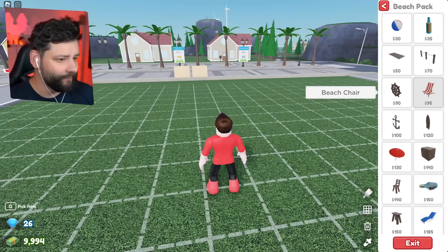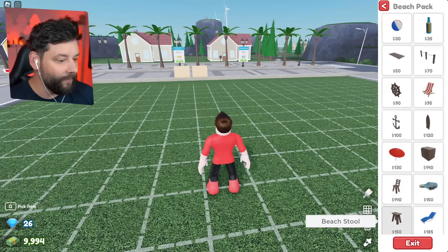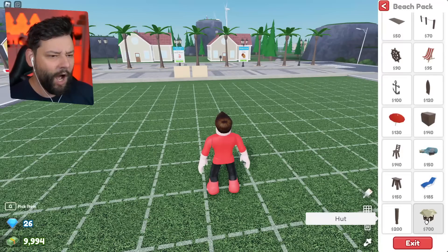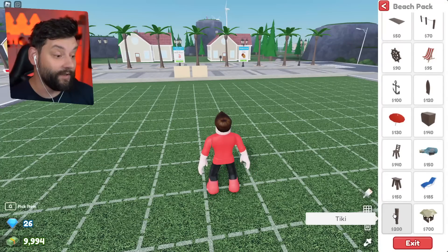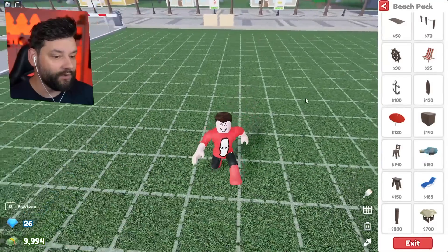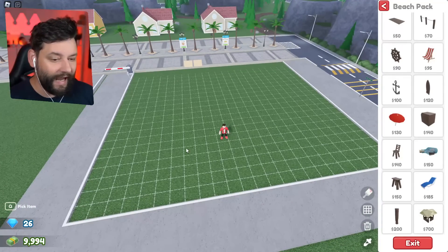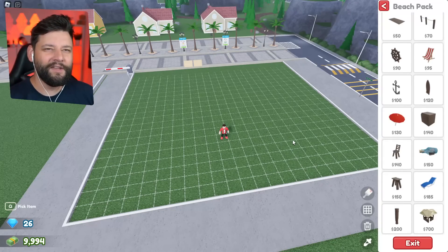We've got beach fences, chairs, wheels, a table, and even a beach hut for people to sit inside — which is going to be quite exciting. I don't know if we can turn one of these into a kitchen; that would be very interesting to say the least. But that's what we're going to try and build right now on this beautiful plot of land. We'll add the sea, some sand, a boardwalk, set up all the decorations, and then get people dining in the sand. Don't get sand in your burger, guys — it doesn't taste good.